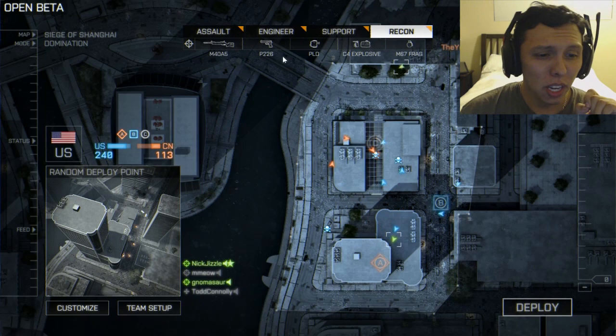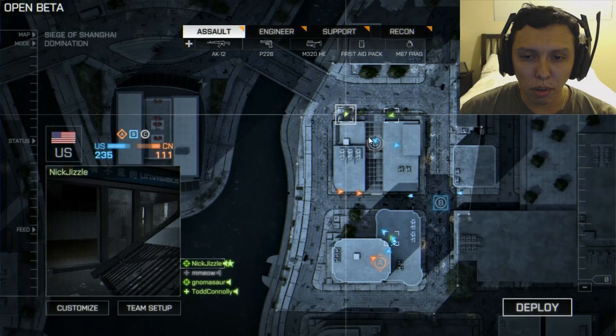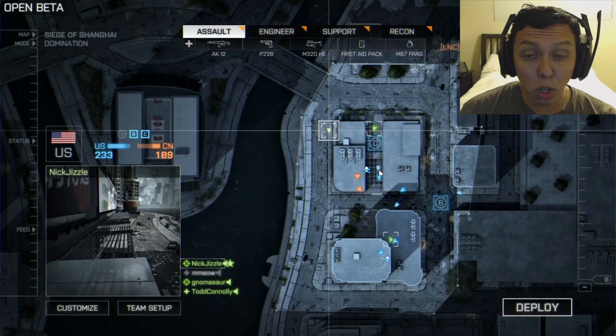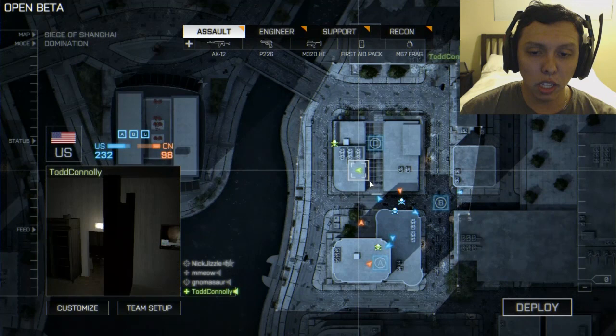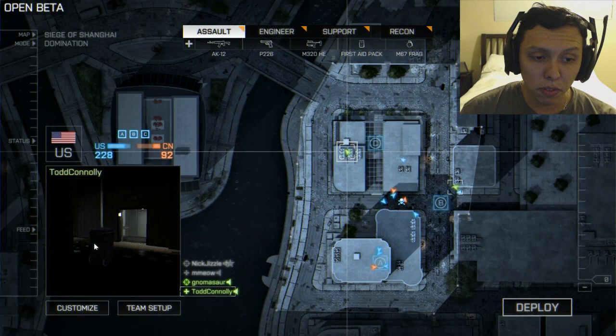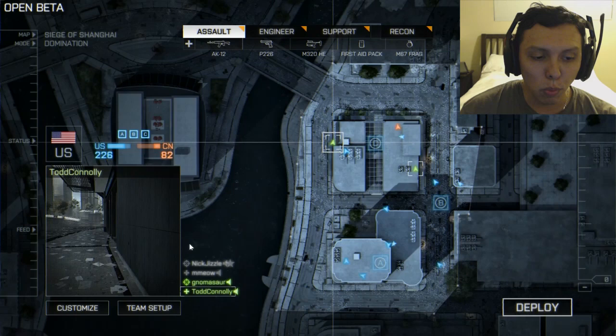Another nifty little feature is when you're about to deploy on one of your teammates. You can see them here — your squad mates are in green, the orange people are the bad guys, and the blue people are part of your overall team. This is a domination match, so we need to control all three points: Alpha, Bravo, and Charlie. When you click on a teammate to spawn on them, you can now see in the bottom left what they're seeing. So if he's under fire, you obviously wouldn't want to spawn on them because you'd be dying right off the bat. I really like that.